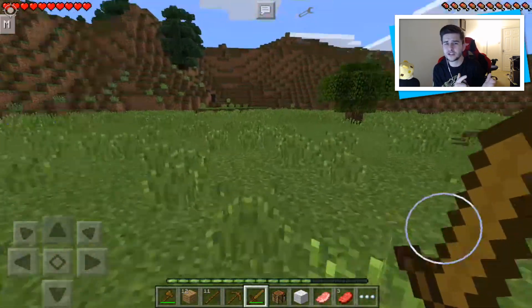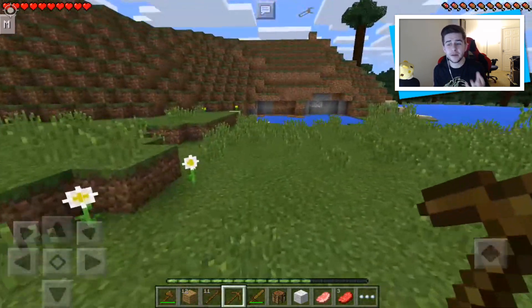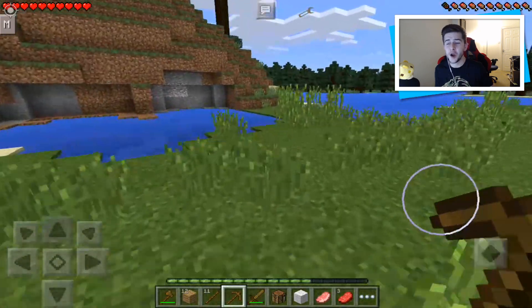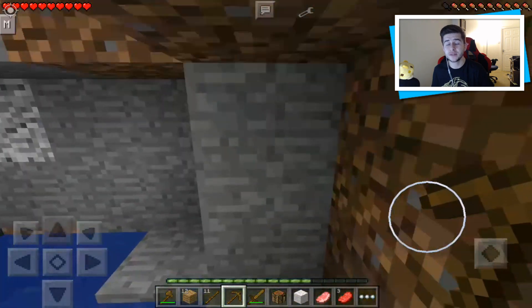Normally the only thing that causes trouble to your farms are animals walking over them, but rabbits are actually going to eat your crops, making them a little bit of a pesky thing in Pocket Edition. I hope they're possibly going to be tameable as well, but this is another Pocket Edition exclusive.